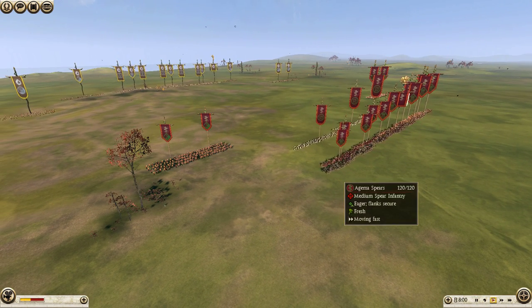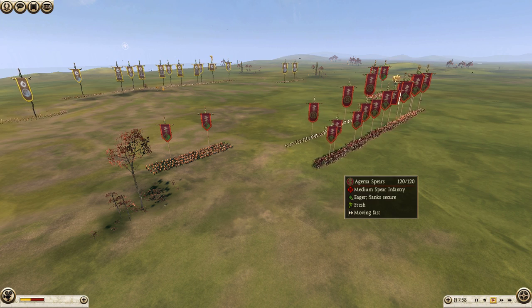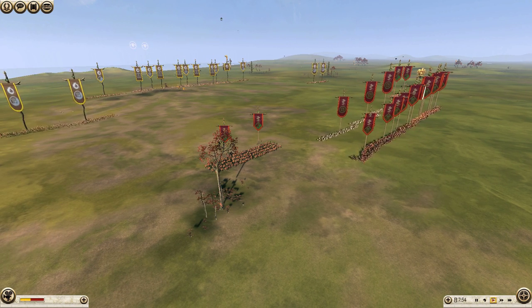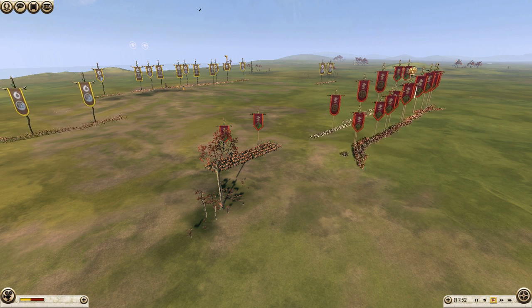Now this was the first battle I had played against Pergamum, and I didn't realize that Aegema Spears actually had javelins. As soon as I saw them throw their first volley, I just typed GG — that's it, I can't win.